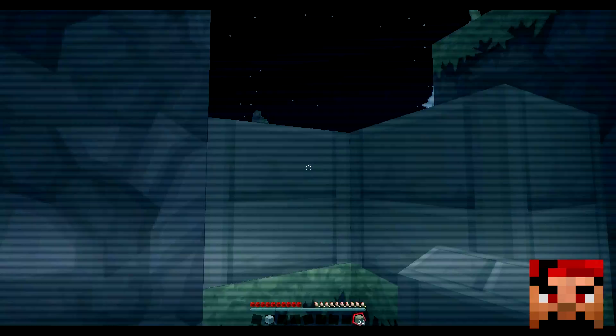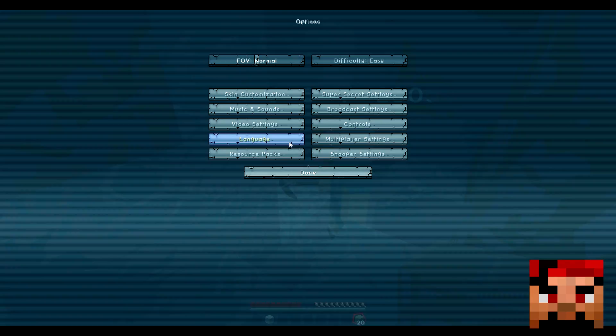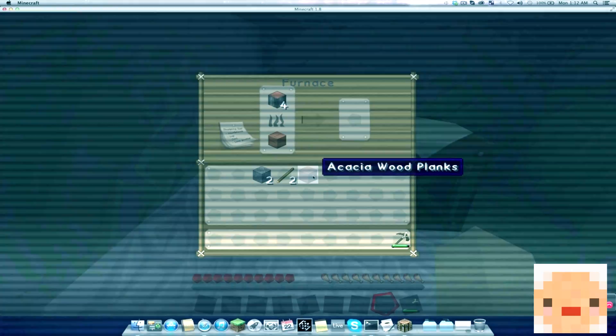I'm gonna try and build a stove here. Options — video. Okay, we just got a little one-hole. Make sure you increase your brightness because it was really dark last time, and unfortunately the next couple of episodes I haven't edited yet. Video settings — brightness is down at the bottom. Smooth lighting — no, no, no, no.